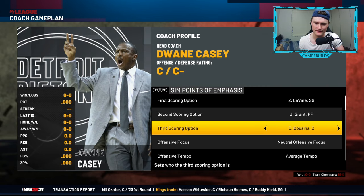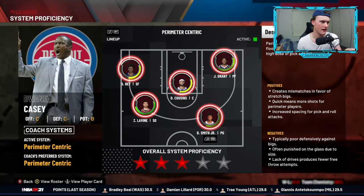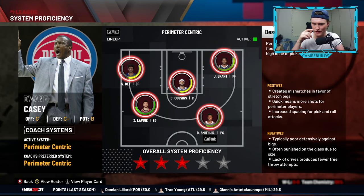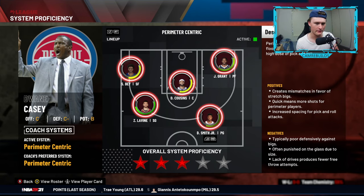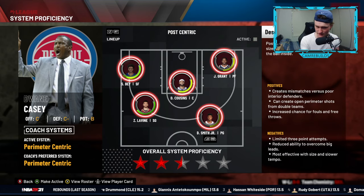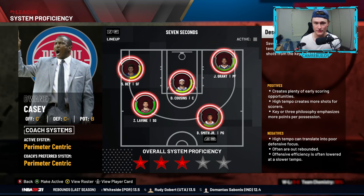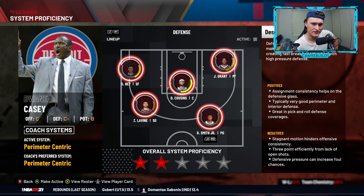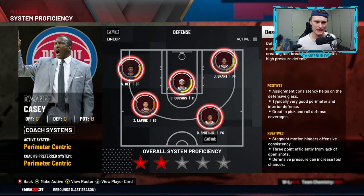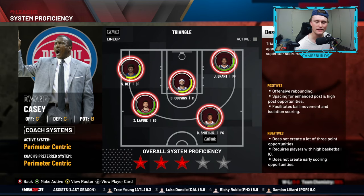You can go across to your scoring options and put the ball in your best player's hands more often. Next up is system proficiency — I use this quite a lot every single rebuild. The active system is a perimeter-centric system. You can check the overall system proficiency with the stars. Perimeter centric is a three-star system. Post centric is two and a half stars. Triangle is three stars. Seven seconds is three stars. Defense is two stars. Basically the more stars you have, the better the system and the better the team plays. If you have a five-star system proficiency, you're more likely going to win a championship.